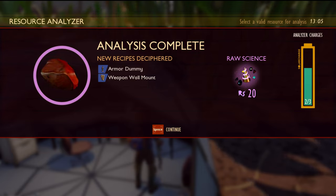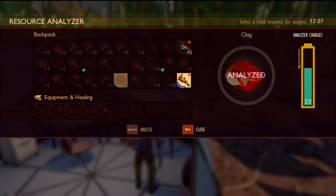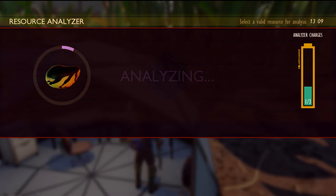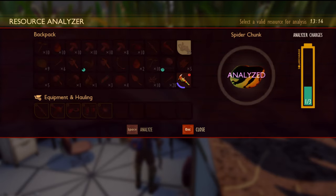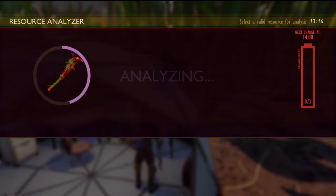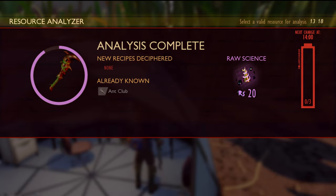Okay, armor dummy — that's what I've been wanting. Because I can set up my armor that I'm not using and that won't be taking up inventory space. Spiders — spider hood, spider knee pads. Oh, wall mount. We can analyze our ant club, which we've already been able to make. It got us 20 science points.